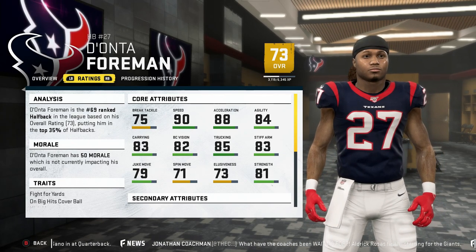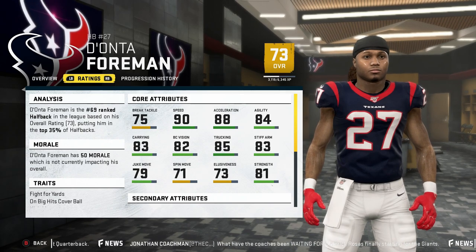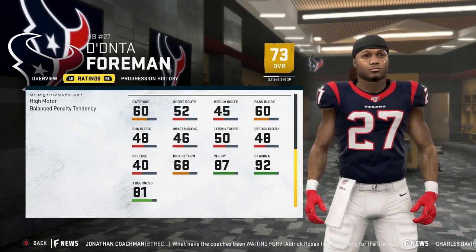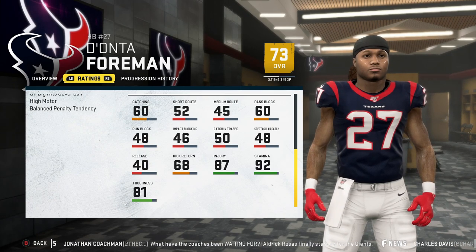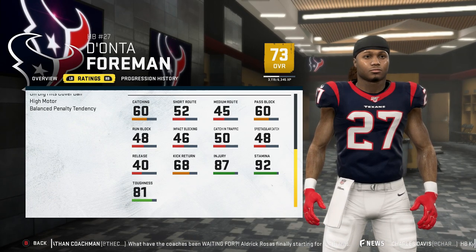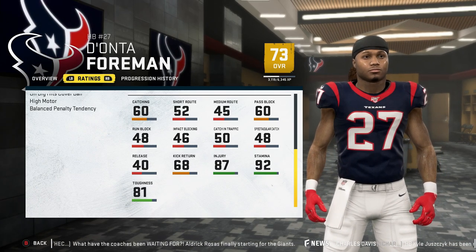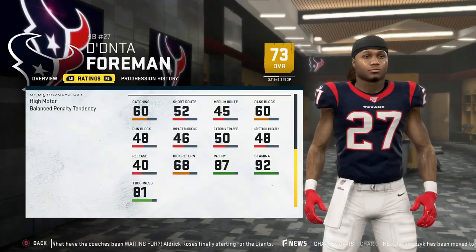The former Longhorn also has 90 speed but only 88 acceleration and 84 agility, so he'll do his damage in the short area and you hope you get enough yards before he gets chased down from behind. He's also a terrible receiver which isn't ideal, but the 23 year old wrecking ball that can be had for cheap is a must-have.